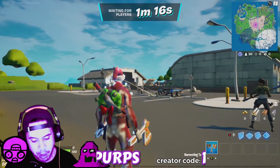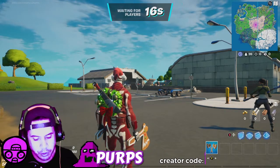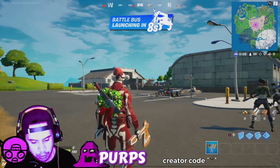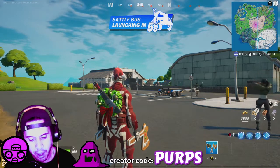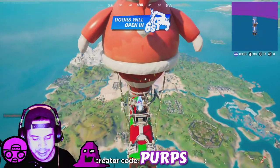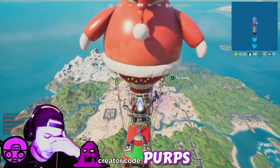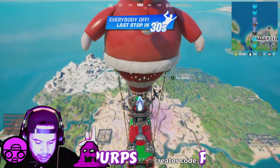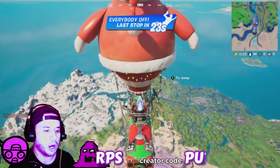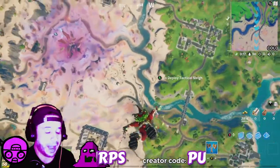Captain Marvel outfit — okay. The Kree Backplate back bling. You know, Captain Marvel — if you've seen the movie, you know what that's about. Or if you've read the comic books. Alpha Staff Pickaxe — that's pretty cool too. Power of Mar-Vell glider — she glides down kind of like Doctor Doom, it's pretty cool. And the Taskmaster outfit — Taskmaster comes with a sword and the back bling, which is also the sword and the shield. That looks pretty cool. It looks like it's going to be $24.99. So I want to know, are you guys going to pick that up? Are you guys going to cop that set? It looks dope. I'm definitely going to get it.